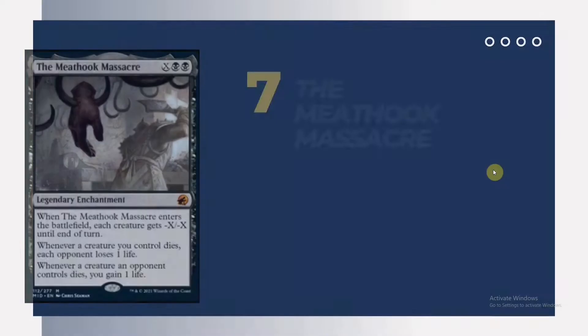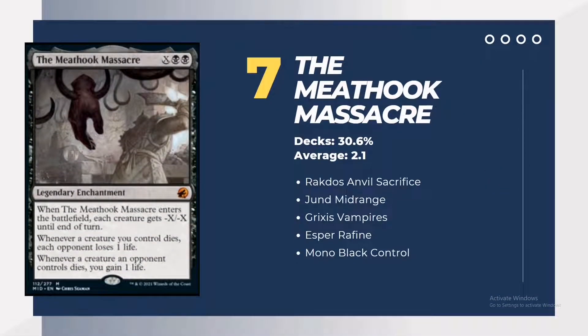Number 7 is The Meathook Massacre — basically the most expensive card in current standard format. It's from Innistrad: Midnight Hunt, a mythic rare costing around 2,000 pesos each. Its deck presence is 30.6%, with an average of 2.1 or 2 copies in the main deck and one or more copies in the sideboard. Rakdos is essentially its main deck, paired with the Anvil.